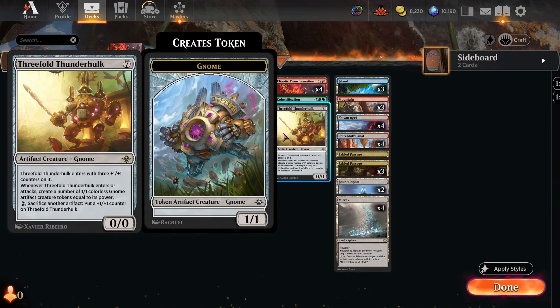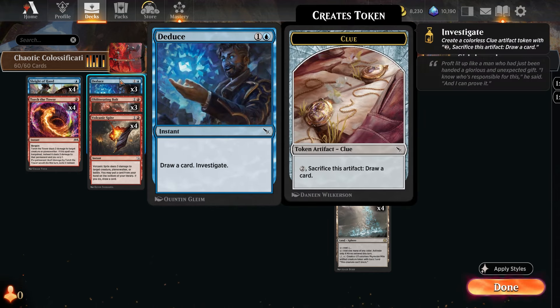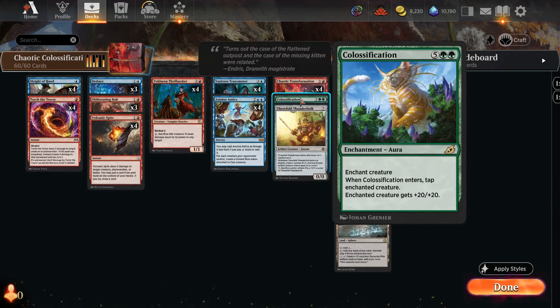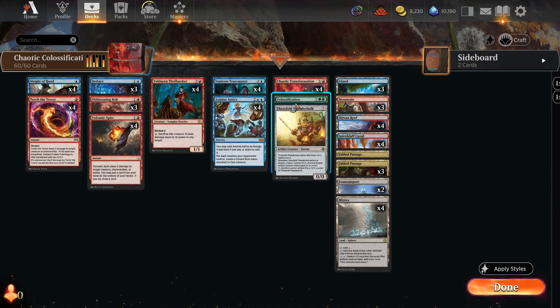As a backup we have the Threefold Thunderhulk, a seven-mana artifact gnome that enters with three +1/+1 counters. When it enters or attacks, it creates gnome artifact creature tokens equal to its power. If you turn a clue token from Deduce into a Threefold Thunderhulk and you have a roll token out, you can have the Thunderhulk enter first, then Colossification second — making it a 23-power Thunderhulk — which then creates 23 1/1 gnome tokens.